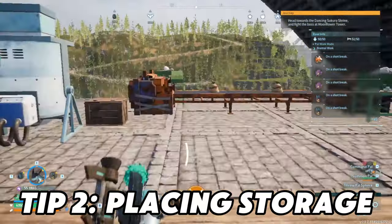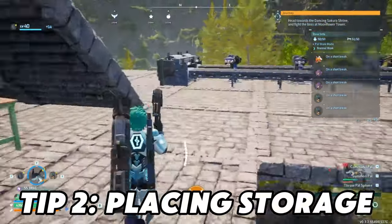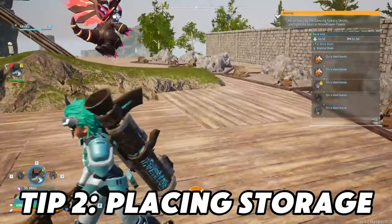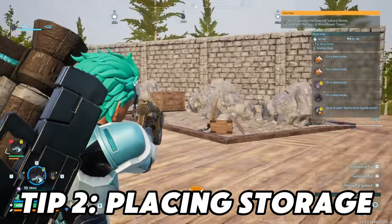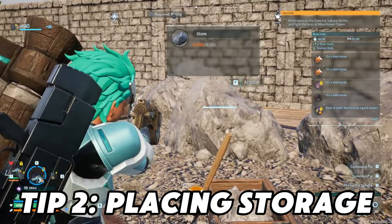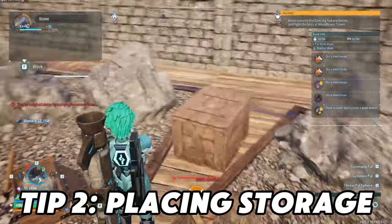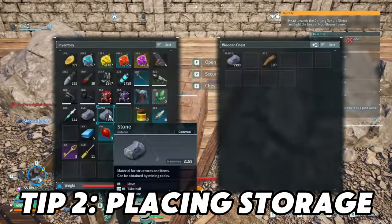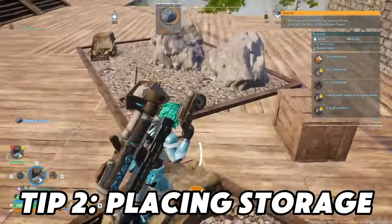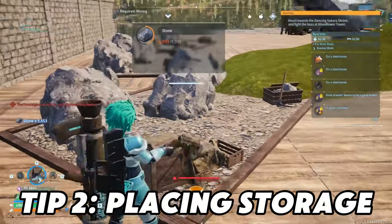Number two: placing storage. You want to make sure that you place storage next to your facilities, your appliances, your conveyor belts, your mining nodes, tree nodes, whatever. You want to make sure that they are placed not next to just one, but try to place them next to multiple. We have the chest right in between the two — boom boom. We get the stone from one node, get it from the next, give a little turn, and then place it in the chest. You just do that for all the things that you can.